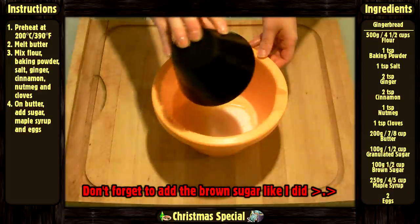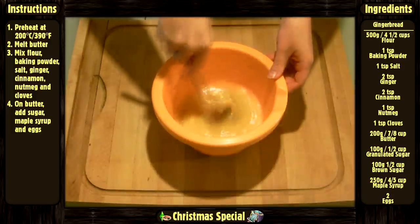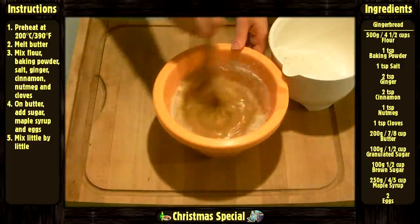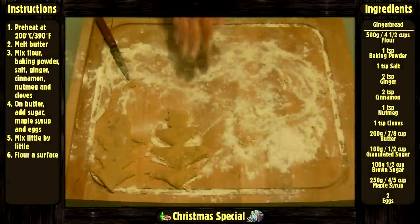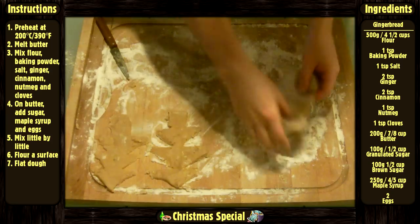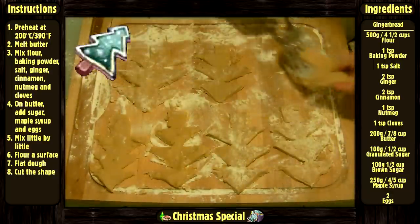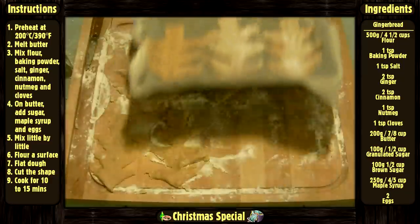On the butter, add the sugar, maple syrup, and beaten eggs. Add to it the dry ingredients little by little. Once the dough is ready, sprinkle some flour on the surface. Take some dough, flatten it between your hands and on the workstation. Add more flour if it is still sticky, then use a cookie cutter or cut it in the shape of a Christmas tree. Put it on a baking tray with a baking sheet on it. Cook between 10 to 15 minutes depending on the size until it becomes golden, then let it cool entirely.